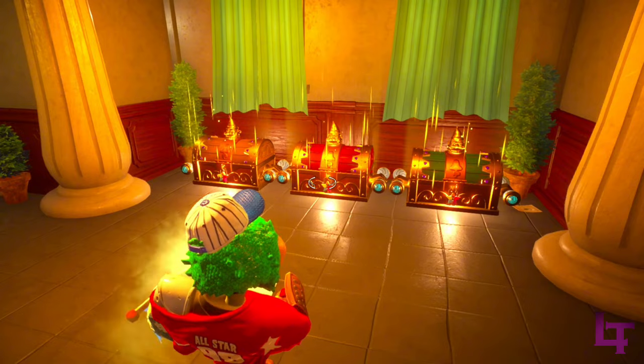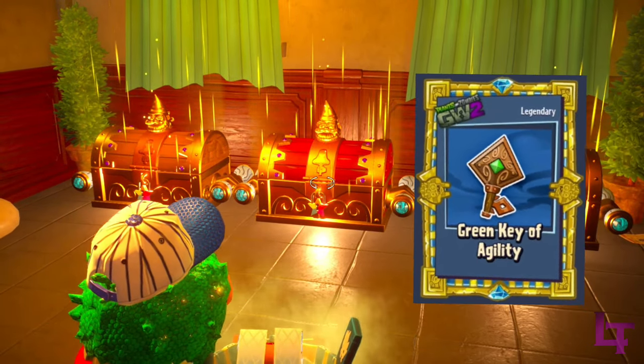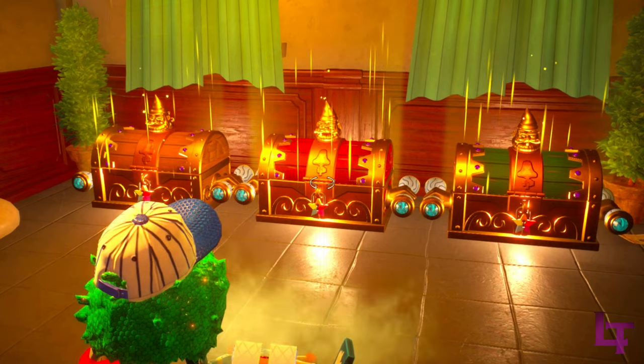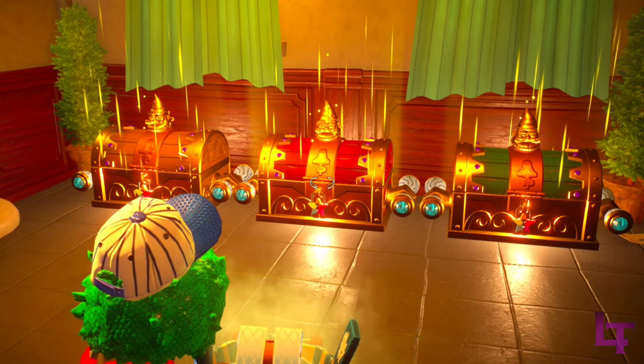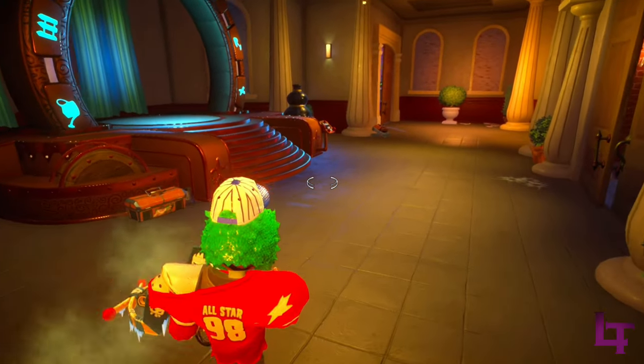It is strongly recommended to always prioritize the red chest, since these will contain the trial keys, which you will need in order to access the previously mentioned bonus classes. The chests can also give you exclusive cosmetics, as well as original taunts from Garden Warfare 1. Though due to how slow the Town Hall's rotation is, it will take some time to grab all of them.